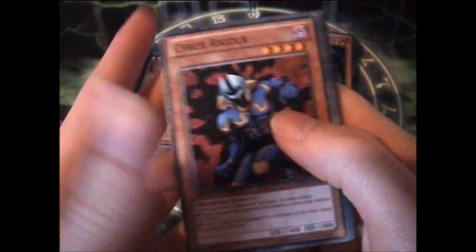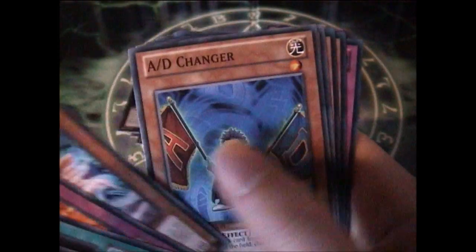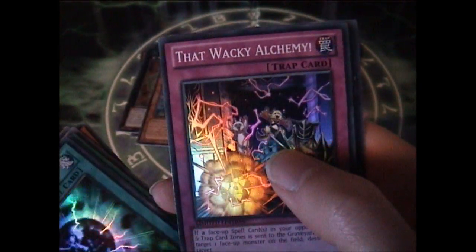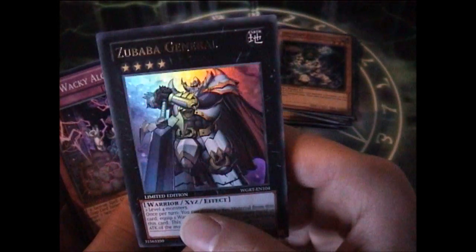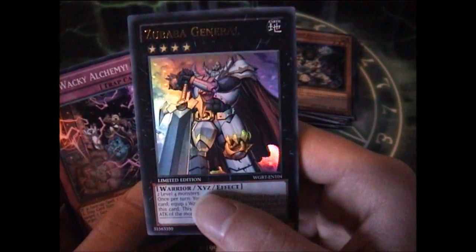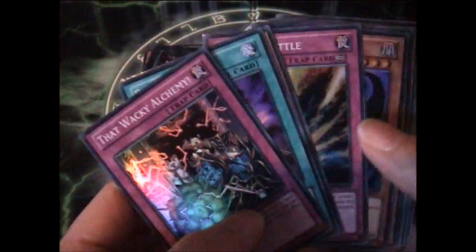Final pack. Can we get either Safe Zone, Zubaba General, or another Vajrayana? I'm hoping for another Vajrayana personally. Drac — didn't know that was in this set. Legendary Fiend, Regegigottle, Dot Core, Wacky Alchemy. And Zubaba General! Well, we got five of the six ultras — that's for certain. This one I believe might be exclusive to the European pack. It was a Shonen Jump promo for the States, so that's probably why we got it in Europe.